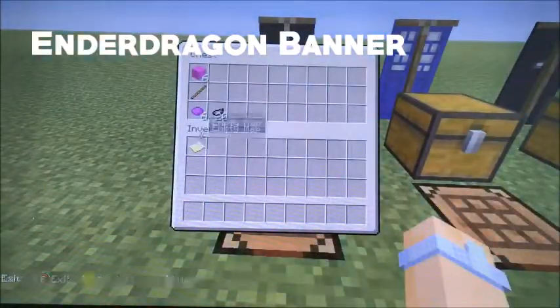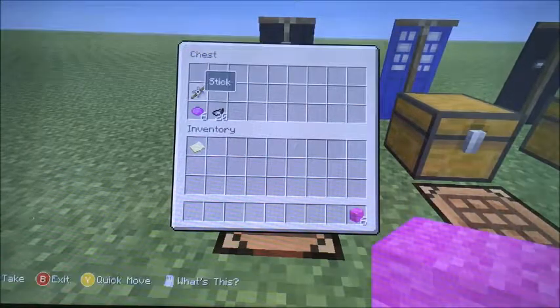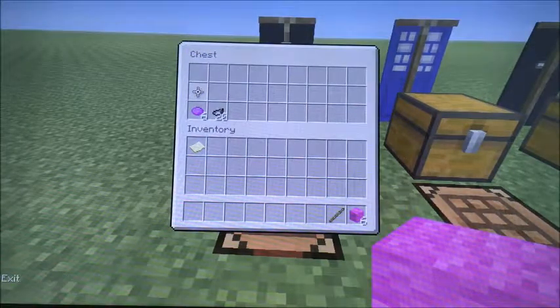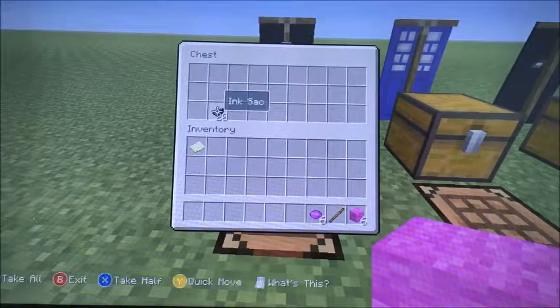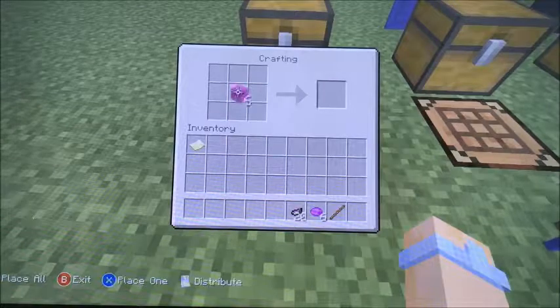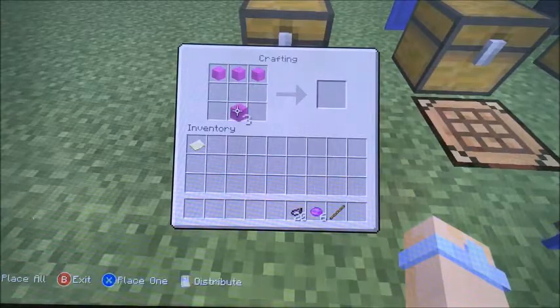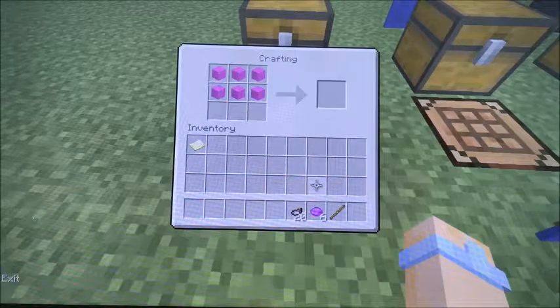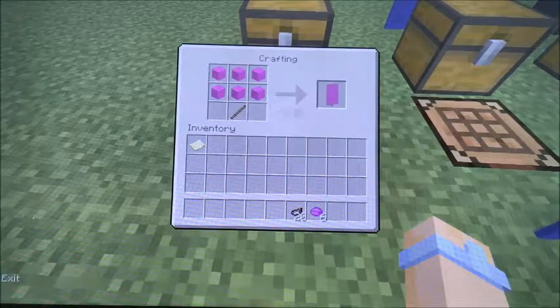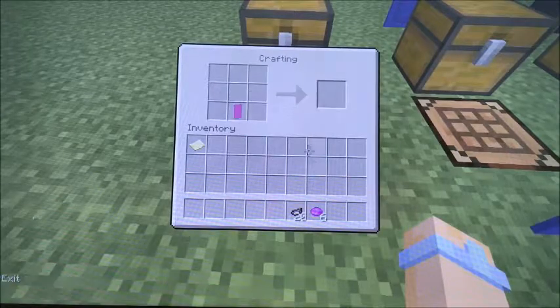Now for the Ender Dragon banner, you're going to need to make a magenta banner. So you're going to need six magenta wool, one stick, six purple dye, and 20 ink sacs. The first thing you're going to want to do is put your six magenta wool over the top, then put the stick on the bottom. Take it out and put it on the bottom row in the middle.